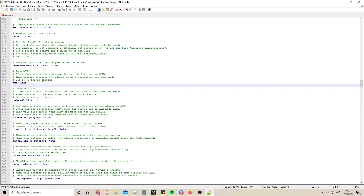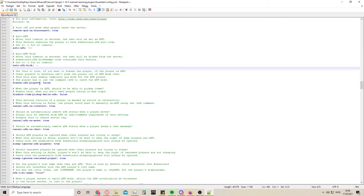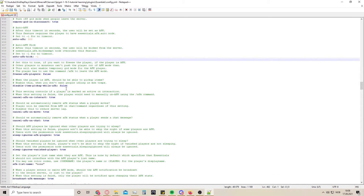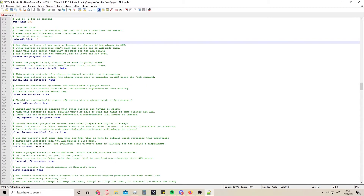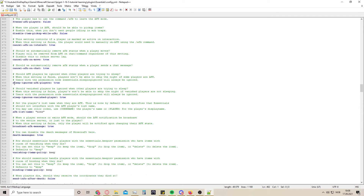Auto AFK - this is set for five minutes; if you would like to change it, it's up to you. Five minutes is an okay time for me. This is if you want to kick them when they're AFK - minus one means they don't get kicked. You can freeze AFK players if you want, and you can disable item pickup while AFK, like if they're mob farming, so they can't AFK farm.